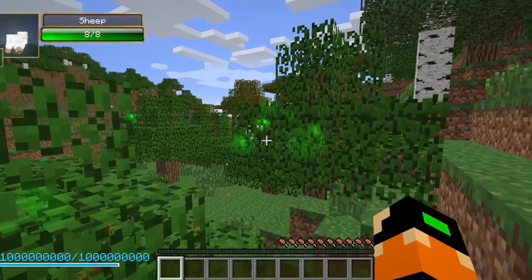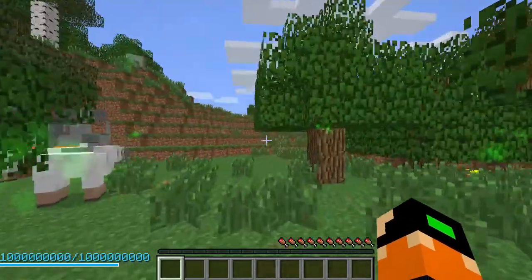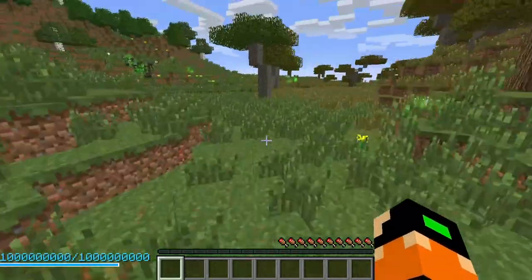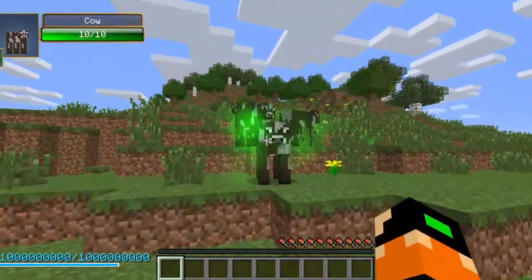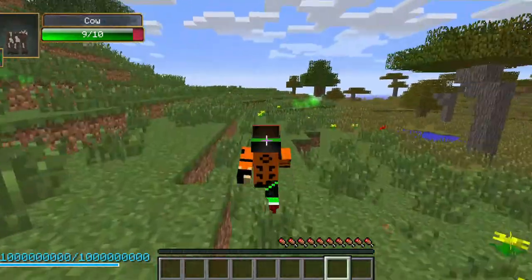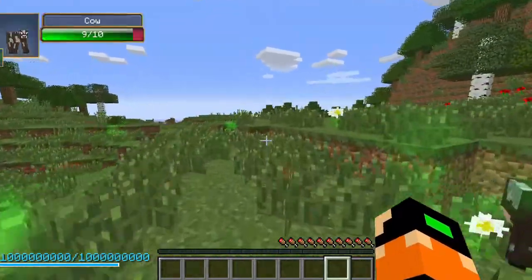You might be wondering why there are little dots on your screen — it's to show all living entities. The red dots are probably hostile entities and the green dots are the normal passive entities. That's how you get the normal Byakugan; it's pretty fast.